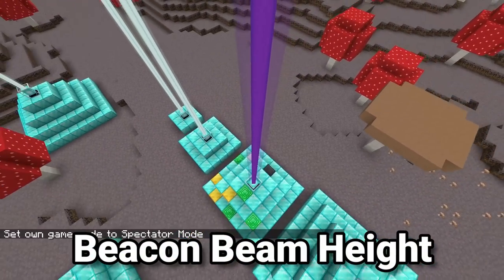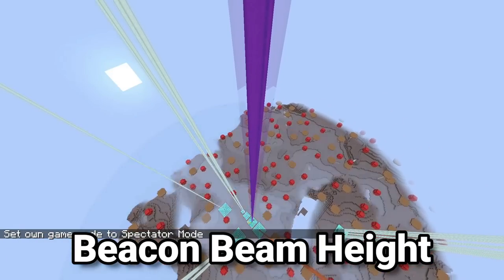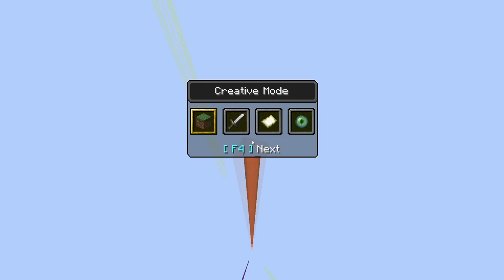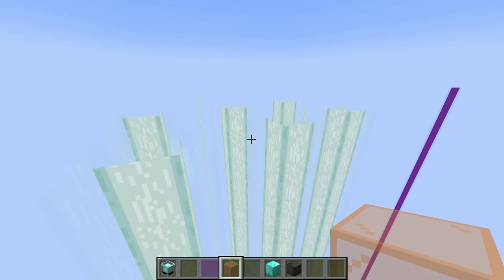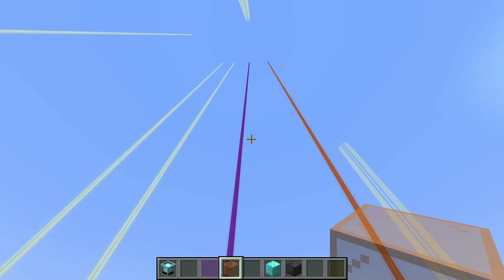The beacon beam does not go infinitely into the air — it actually only goes 1048 blocks into the sky. If you keep going up, you can see the end of it, which is kind of a funny sight. Once you're at around 1000 blocks tall, you can see the beam starting to get closer, and you can see the very top of the beam. Up at that height it doesn't render in correctly since you're not really supposed to be seeing it from up there. It is 1048 blocks from above the beacon beam.